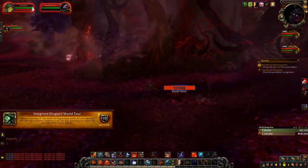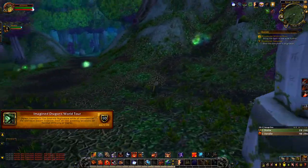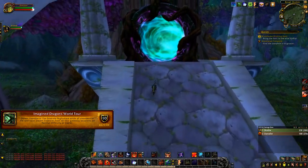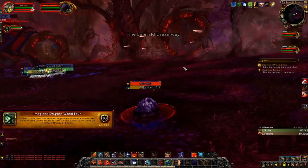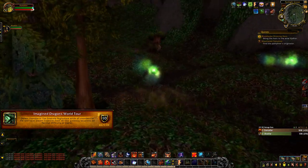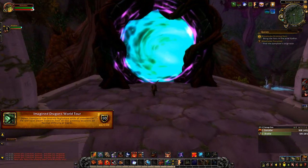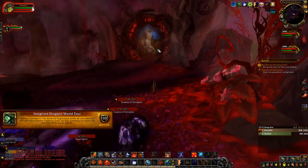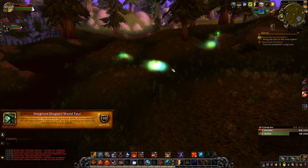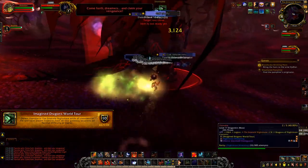Next is an achievement called Imagine Dragons World Tour. It's pretty easy, but I suggest coming here with another person. You want one person to tank the boss and the other to collect all four essences from the four portals. Enter a portal, run through the essences flying around, get a buff, then leave and go to the next portal. Do that four times until you have four different buffs. Then taunt the boss, have the other person do the same, and once you both have all four buffs, kill the boss. The tactics are still the same as they were back in BFA.